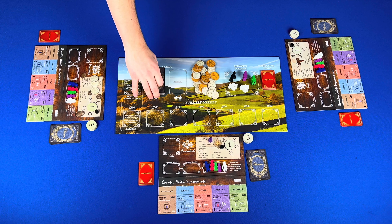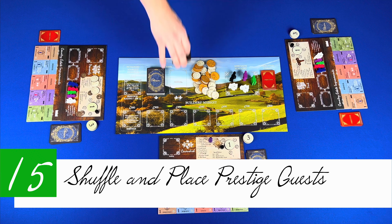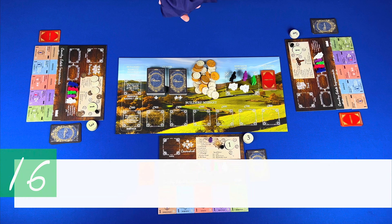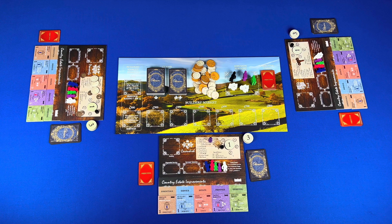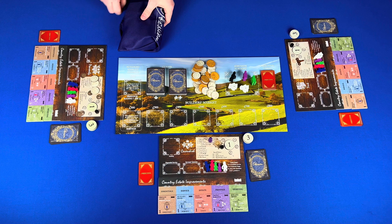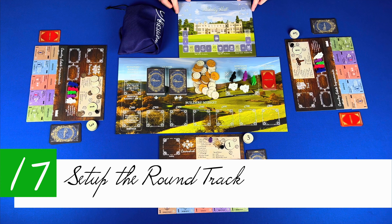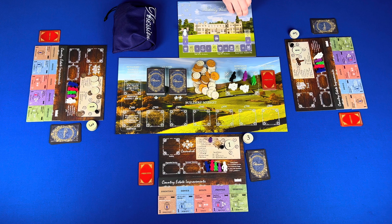Step ten: get objective cards — each player is dealt five objectives. Step eleven: place the supply board in the center of the play area. Step twelve: create the servant supply pool based on the number of players. Place a number of servants in the servants for hire space. For a three player game, place two under butlers, six footmen, three valets, and three lady maids. Step thirteen: create supply pools — place the remaining objectives and money on their corresponding spaces on the supply board. The family Pondsby will get their starting money now.